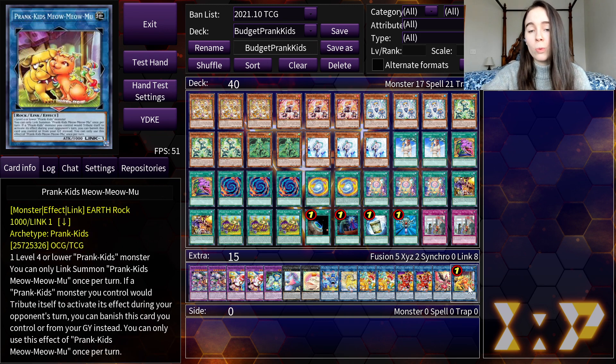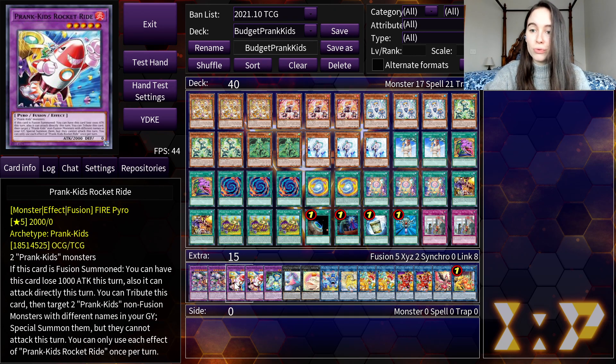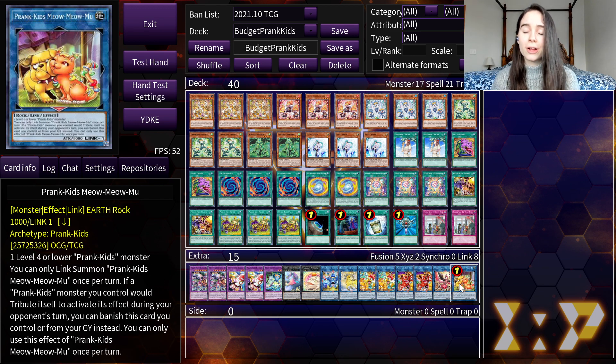Meow Meow is so important because it's a link one, and it has an effect in the graveyard: if you banish it, one of your Prankids monsters that requires a tribute to activate its effect doesn't have to be tributed. This is really useful in combo with Battle Butler, because its effect lets you essentially use Raigeki — in exchange for tributing it. But with Meow Meow you can get around that, and effectively use Raigeki twice with Battle Butler. It also works with any Prankids that require tributing, such as Rocket Ride, Dodo Doodle, and Bow Wow Bark. Note that this has to be on your opponent's turn, but that's not a big barrier.